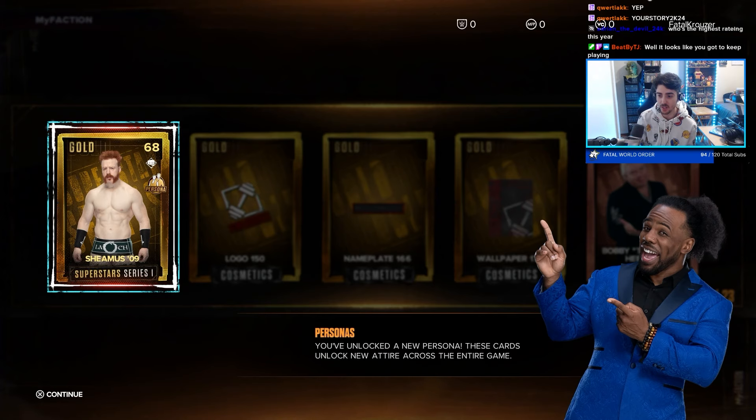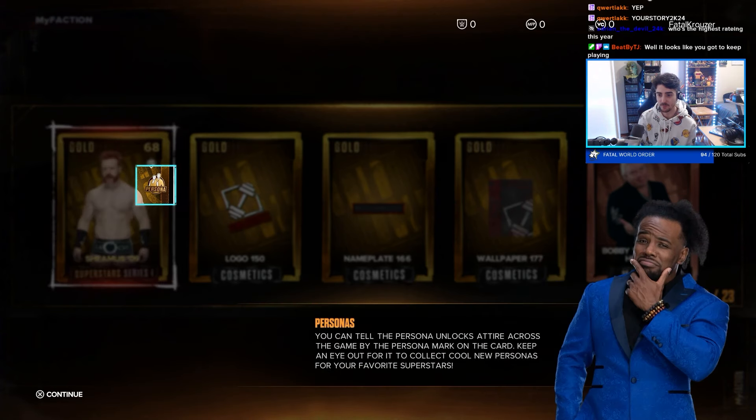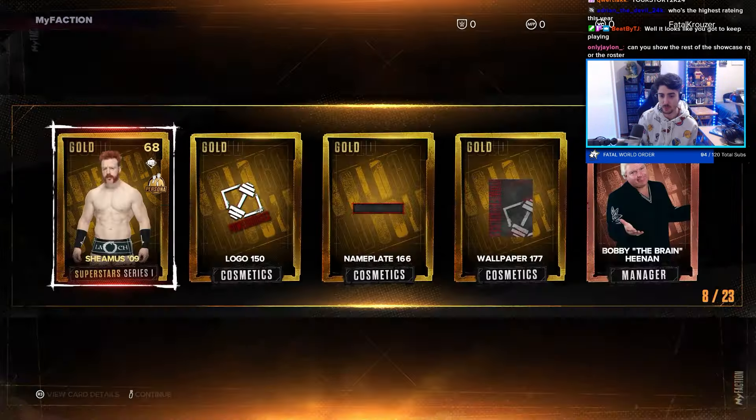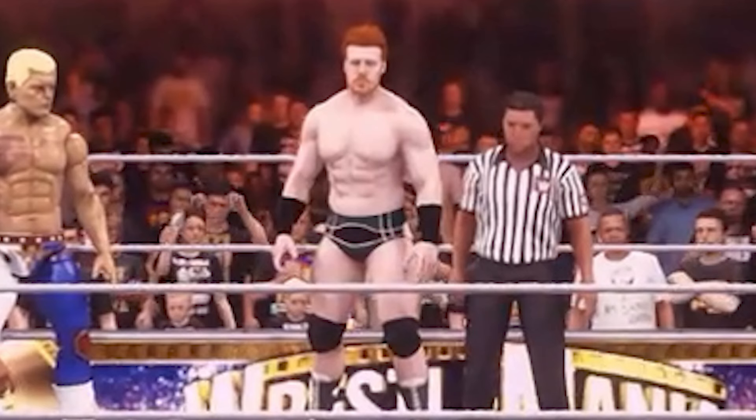These cards unlock new attires across the entire game. You can tell the Persona unlocks attires by the Persona mark on the card — keep an eye out for it to collect cool new Personas for your favorite Superstars. For My Faction Persona cards, you won't be able to bring them into Creation Suite to change their attires — what you see is what you get. During Sheamus' entrance, he does come out without his wristbands — it's a glitch. I'm sure they're going to fix it, as this is their first time making My Faction models playable, so they're going to have some quirks to iron out. But during actual gameplay, his wristbands do come back.